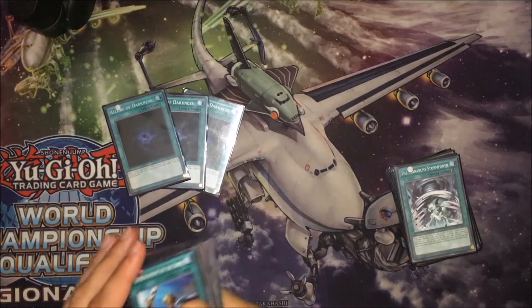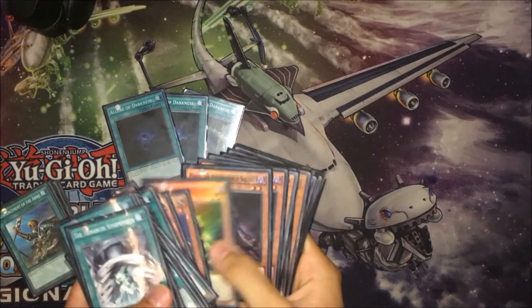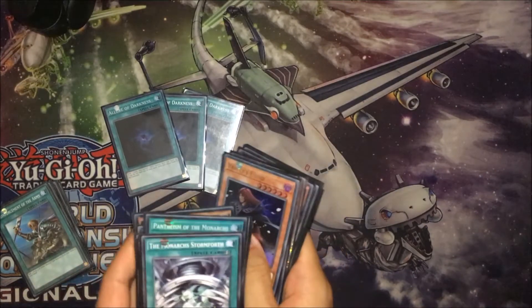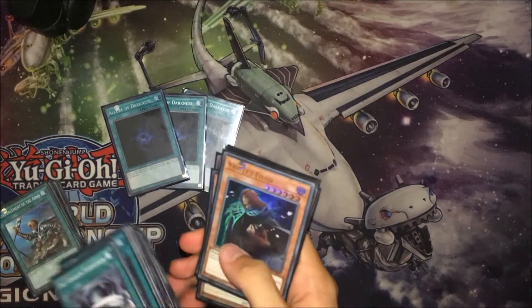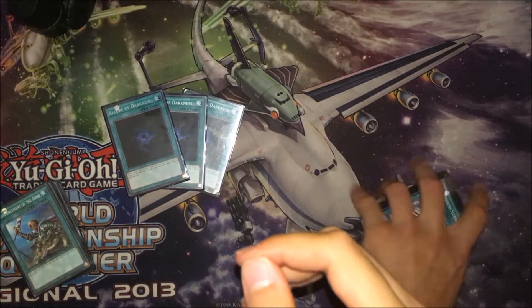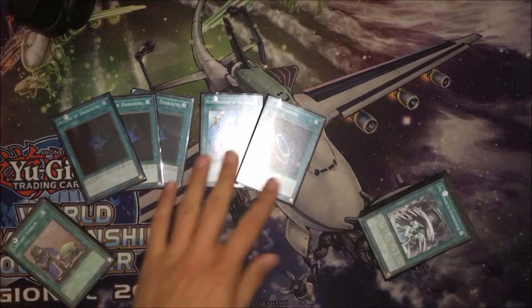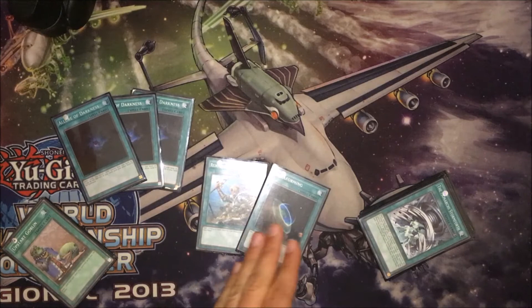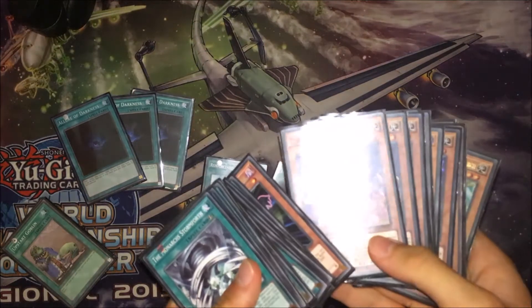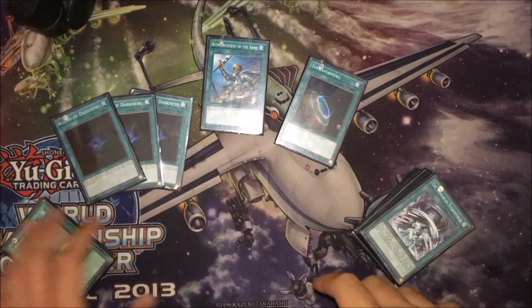For the other spell cards, we have three Allure of Darkness. You have many dark monsters in the deck like Battle Fader — that's the best target for it. The Underworld Squire you can discard from your hand, and in some very bad situations you can even discard Vanity's Fiend. It's a really, really good card and adds consistency. Just like Reinforcement of the Army and Terraforming, you want to search for the best cards — Terraforming searches for Domain, and Reinforcement searches for the Heavenly Squire, so the two best cards of the deck are reliably in your hand most of the time.